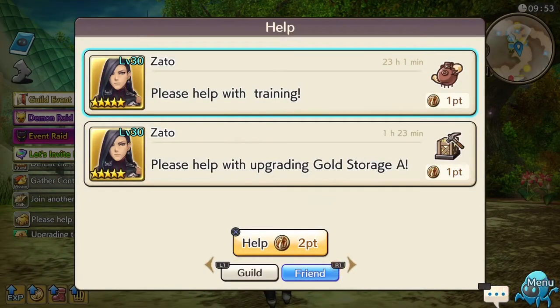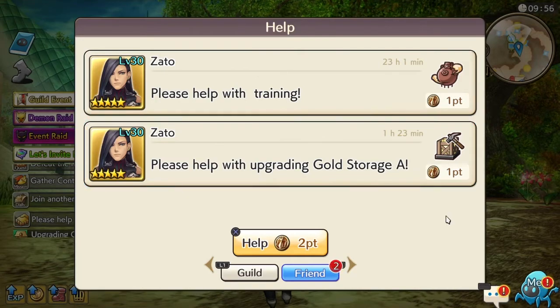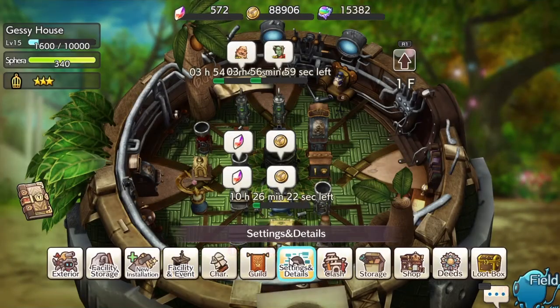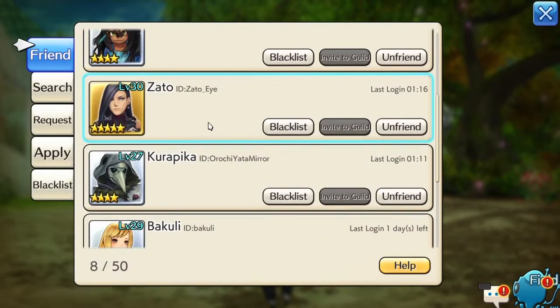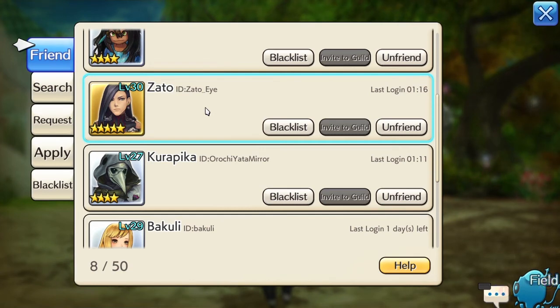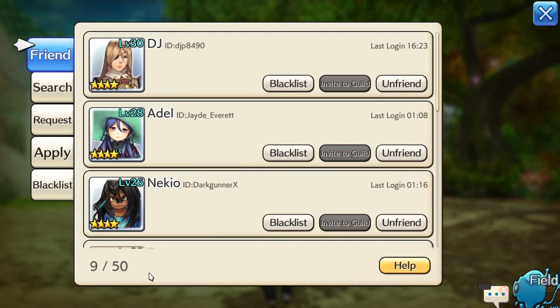For example, Zato is requesting help right here. Let's see if Zato is on my friends list — and he is. Because he's on my friends list and has initiated an upgrade, I get a message that I can help him. So the more friends you have, the more time gets reduced from your upgrades, training, and all that. Really beneficial to have friends.